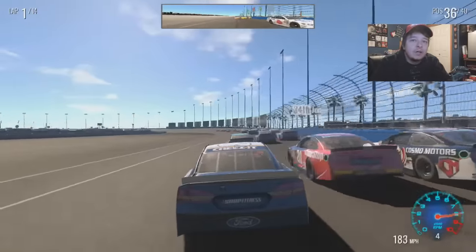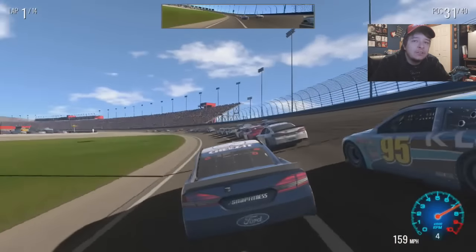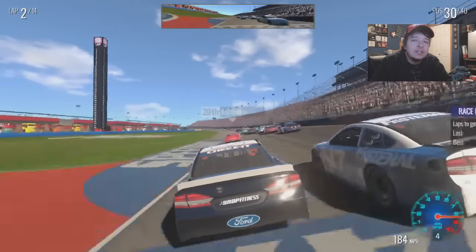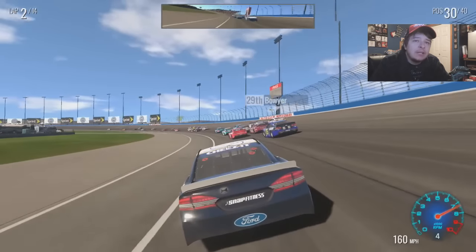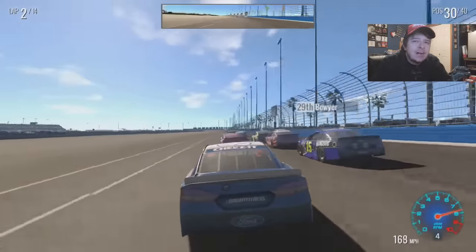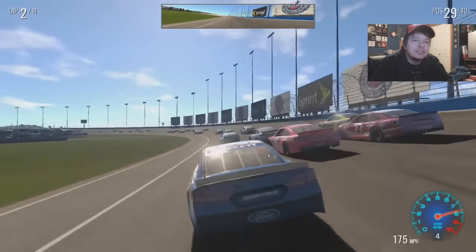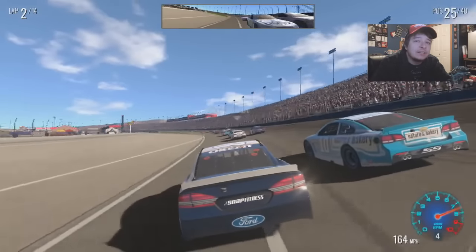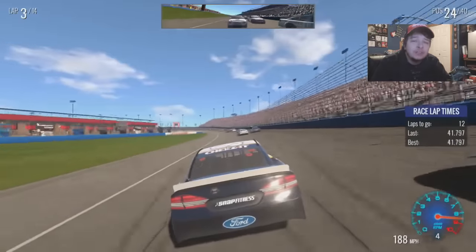We're in 36th now. Turn three is our magic corner — we can go all the way down there and gain spots. That knowledge comes from practice and doing season one. We gain a couple spots through there and stay in the draft for straight-line speed. Clint Bowyer's driving his blue paint scheme. Going way down low in turn three gets extra grip and extra spots — side by side with Danica now.